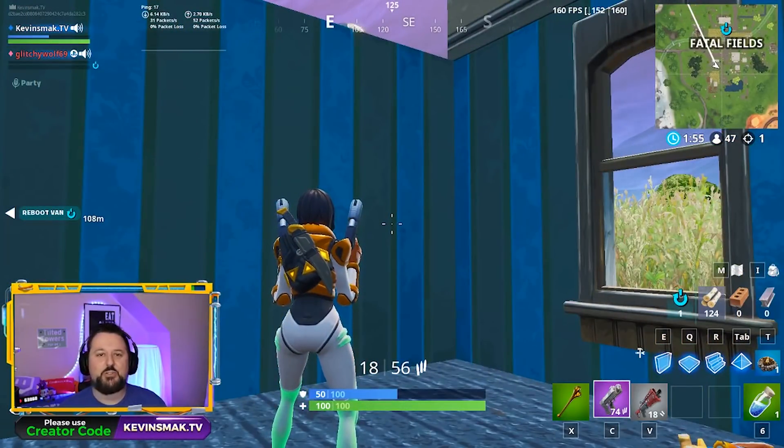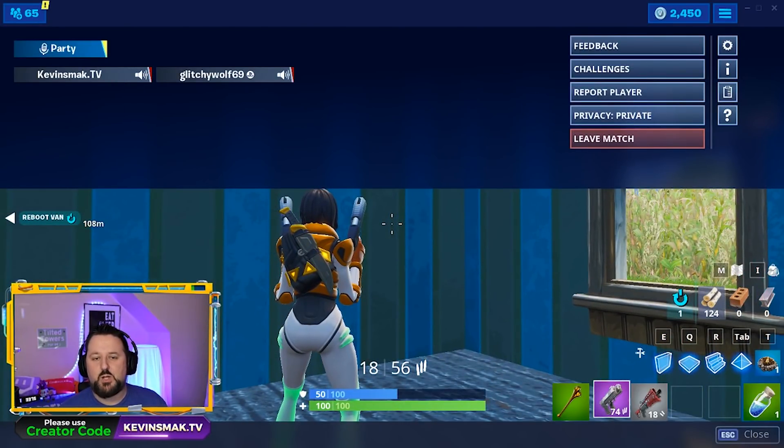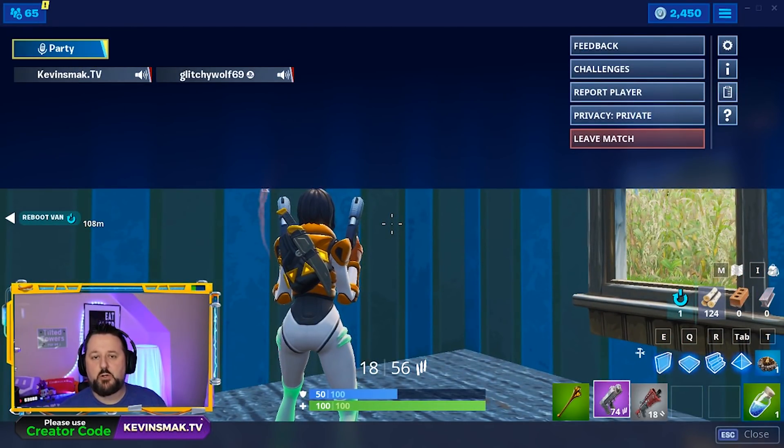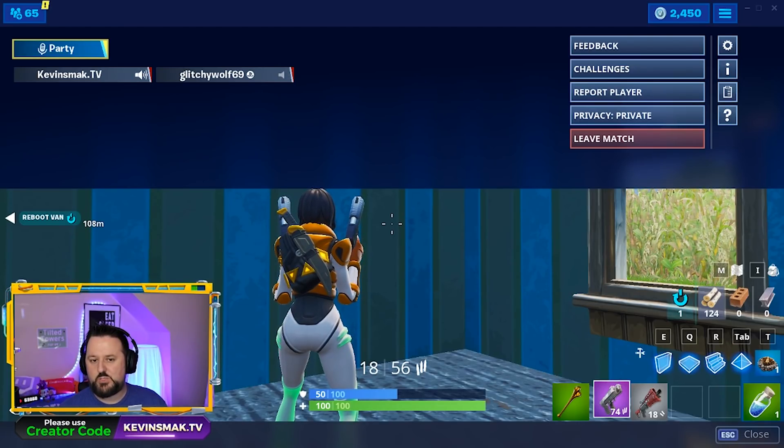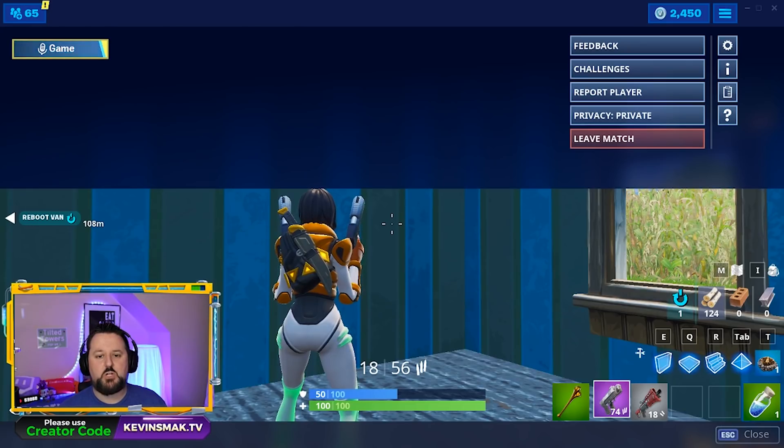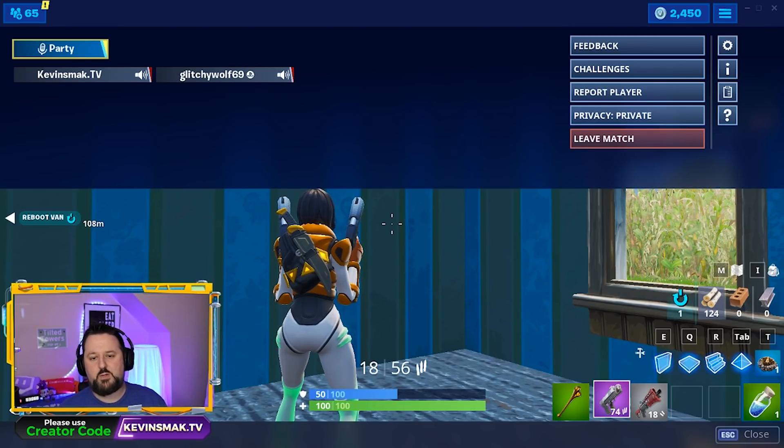Now we're going to show you — just hit Escape and the menus will come up. It's going to show Party here. By default I have it set to game chat, but Glitchy has it set to party chat and for some reason it switched to party — most likely because I have no other people in here. I'm not sure if that's on purpose or not.